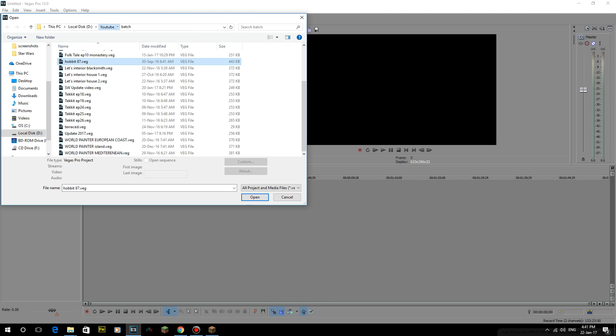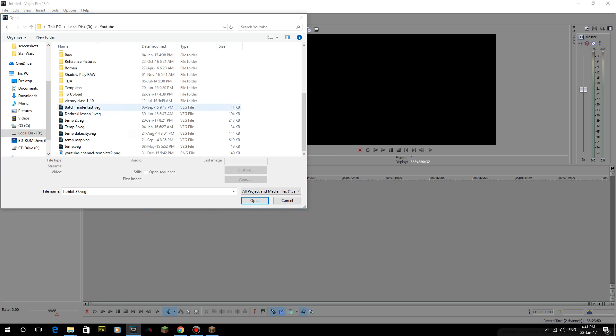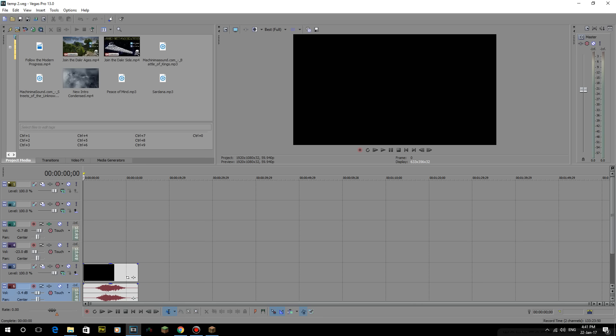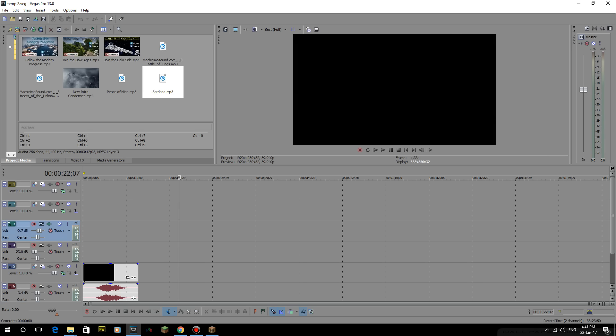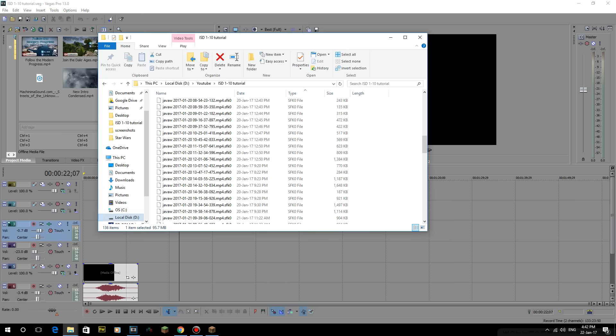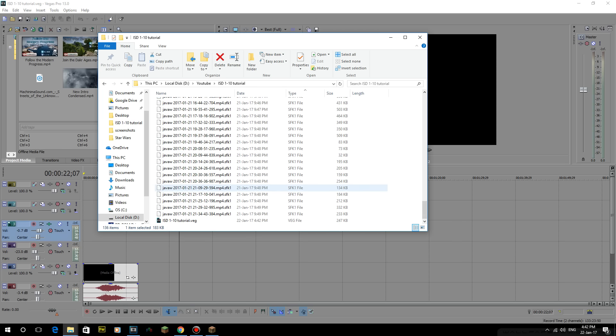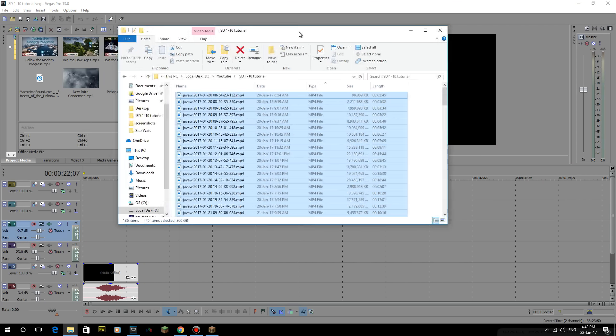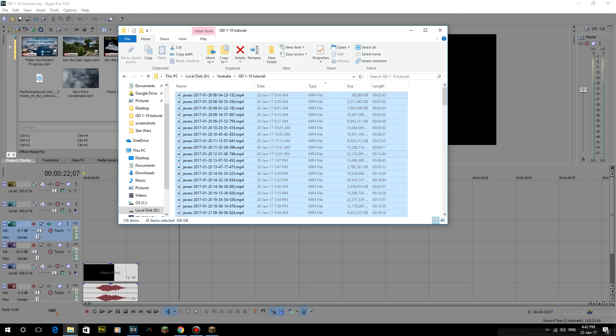Now because I've changed that, it's going to totally lag out. I've got a couple of Vegas templates - I'll call them temp. In here I've got the different end-card bits, pieces of music I usually use like Peace of Mind. First things first, I always create a copy of it, so we're just going to do ISD 1/10 tutorial, because otherwise I end up loading the wrong things. I've already created the profile things for these. All of this footage is in chronological order, which is good - from the 20th to the 21st. The last take was at 9:34.